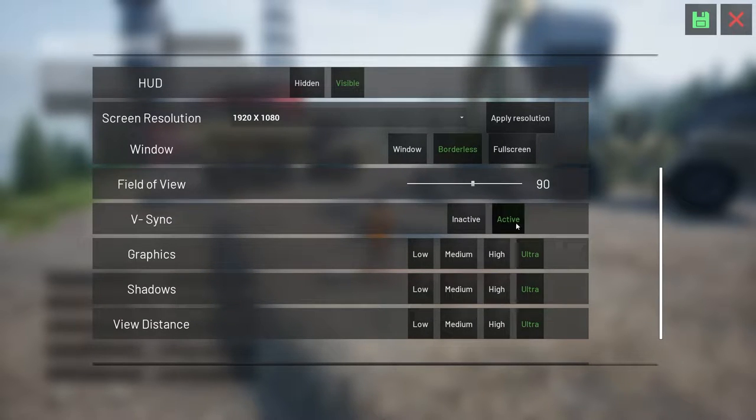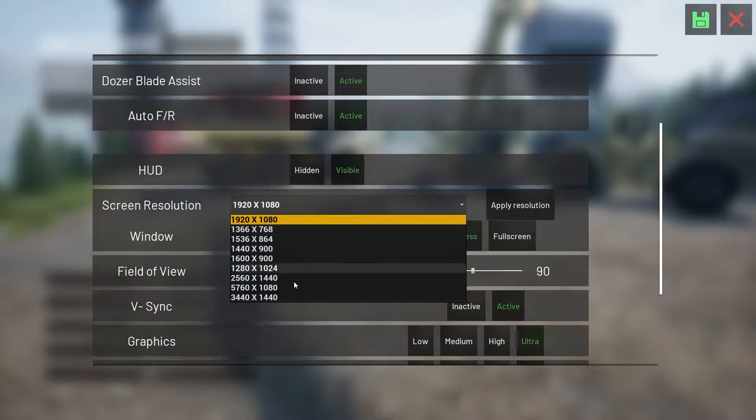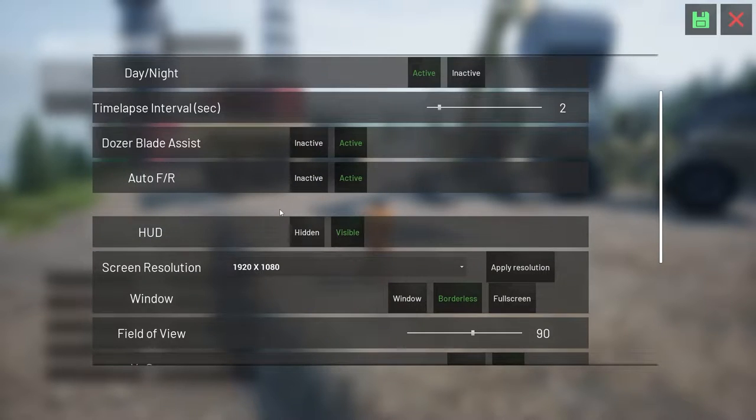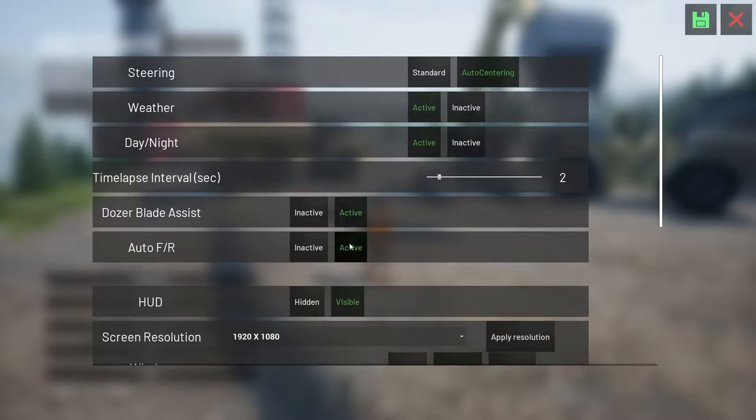Make sure you hit that like button and subscribe if you have not. We have all the graphic settings here — it's all pretty simple stuff. I normally play with V-Sync on, it helps keep my monitor from screen tearing. Auto FR I'm not sure about. Blade assist we'll just leave as active. HUD obviously visible day and night — we can also deactivate those, which is nice.